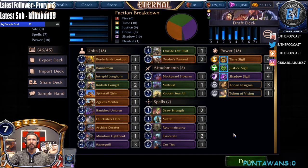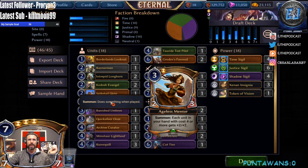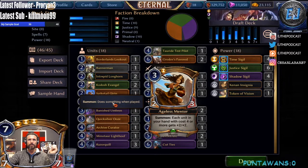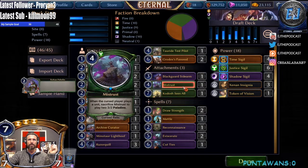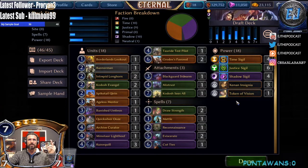We cut an Unmake, make one more cut. Aegis Mentor pumps a good chunk of good stuff because it's four and above, so I think that's gonna do some work. It may actually just be Banished Umbran or Mistrust that gets cut — I think those are the two I'm sitting on. It's probably just Mistrust, right? Banished Umbran could be an alternate win con, but that's what we have Kodosh Sees All for.